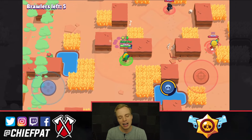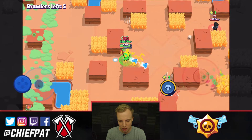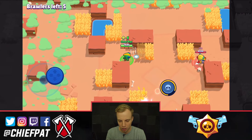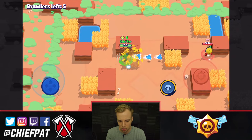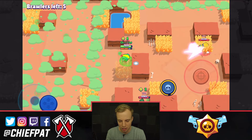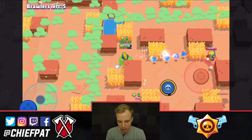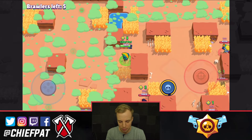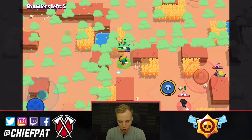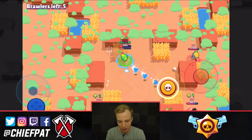We've got a Jessie and a Crow teaming. It's Teamers Paradise inside of Showdown, and we're gonna have to find a way to deal with all these people. Leon does have a ridiculously long range, so that's something we can work with. Looks like Jessie's gonna go in — gonna blow up that turret before she has a chance to do anything. Crow going in. I really need the Shelly to do something, get some cover fire for us — otherwise we're just gonna get completely destroyed. That's gonna be a big fat nothing from the Shelly.